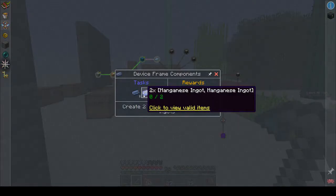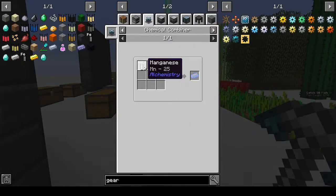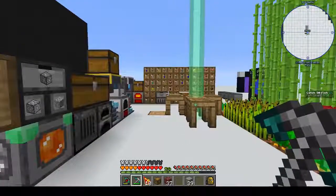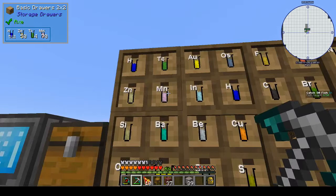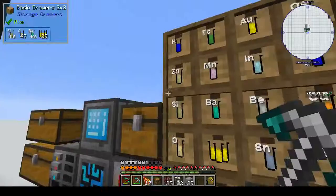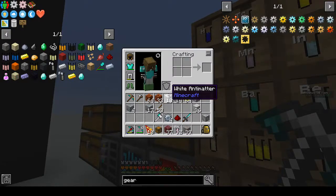All right, the next thing I want to do is make osmium and manganese. Manganese - chemical combiner, Mn. That's magnesium, that's different, isn't it? Mn - we have 70 of those. We want two ingots, I believe. We only need 32 - half a stack. Can you get manganese from magnesium though? I doubt it. We want JEI - manganese.